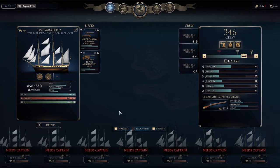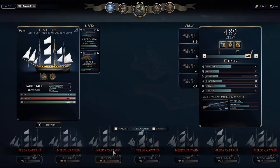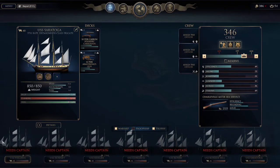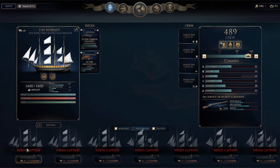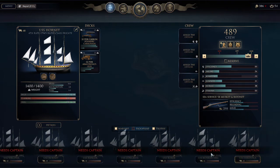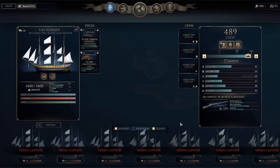Welcome admirals to another tutorial — this is an advanced crew selection tutorial. I've taken away all the officers from all of my warships, and I'm going to be replacing them. What I normally do when I bring in a new ship is take away all of my officers and start from scratch, re-recruiting from the beginning.